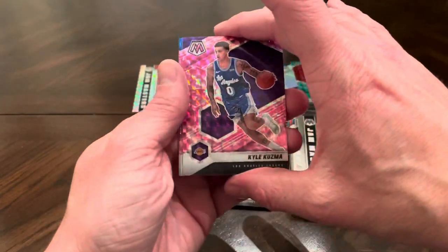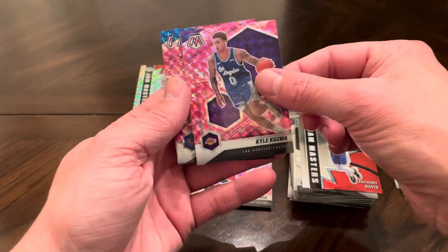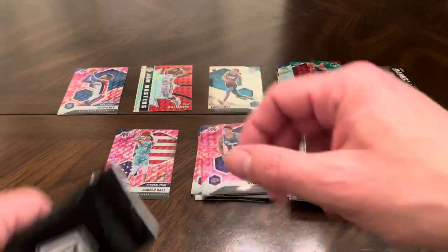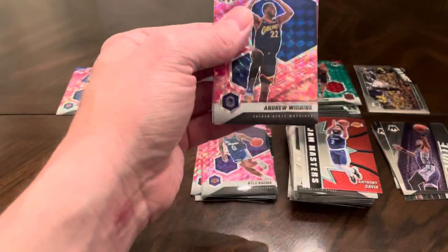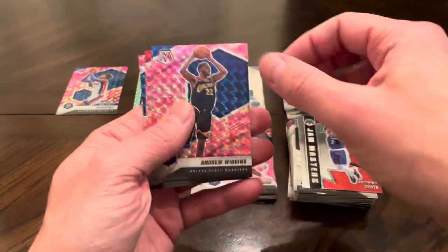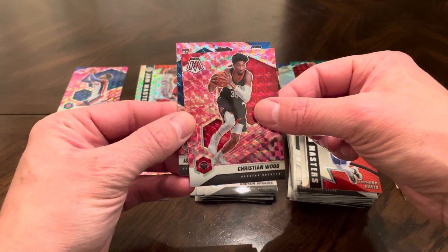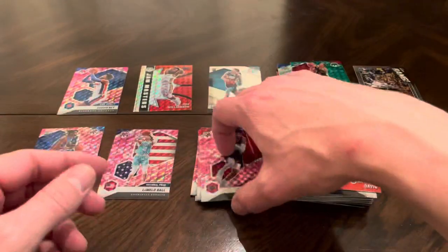It's a fun rip, guys. I hope you're enjoying it. Kyle Kuzma. Derrick Rose and Saddiq Bey, rookie — not bad. Last camo: Andrew Wiggins and Christian Wood. And then we're going to end with a rookie — Isaiah Stewart. I don't mind getting a rookie in those.